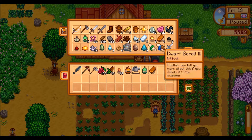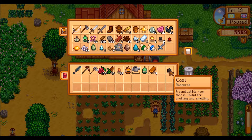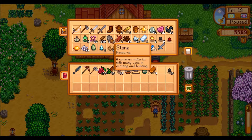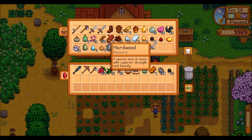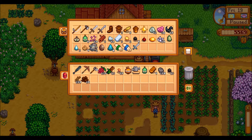As it isn't raining tomorrow, we won't upgrade the watering can. But what we might do is actually collect the wood, stone, the clay, and head by the carpenter's. We might start getting our first silo.